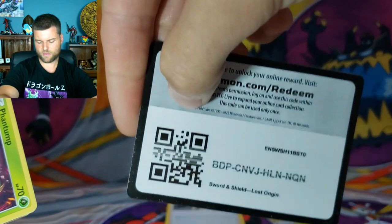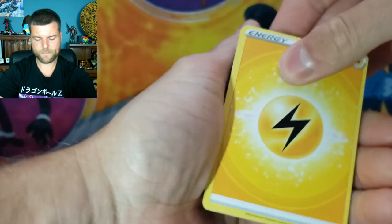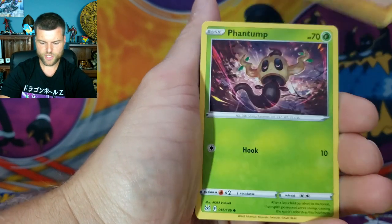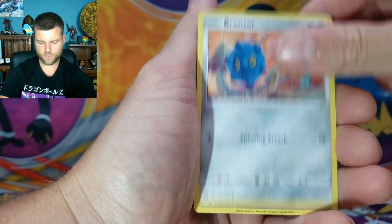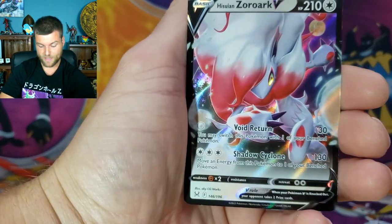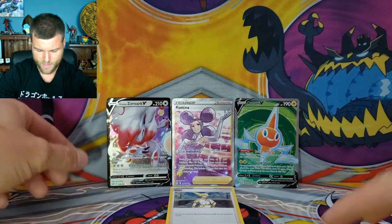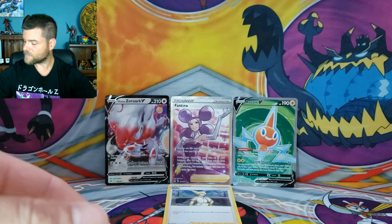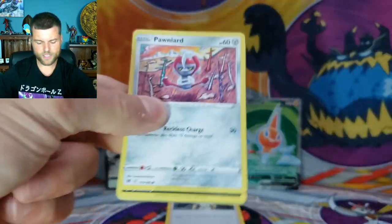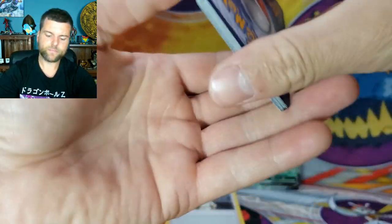I do pack battles every single video. Here we go — can we get first pack magic as well? I love Pokemon, I'm a Pokemon fan, we're having a blast. We got Silku, Phantump, Gligar, Bronzor, Ghastly, Reverse Holo Vibloom, and hey — Zoroark V! We got a Void Return Shadow Cyclone. I will take that! Let's see, first hit — let's go into Astral Radiance, another shot at the Trainer Gallery. I would like to pull the Machamp Alternate Art — that would be nice, I have not pulled that one.